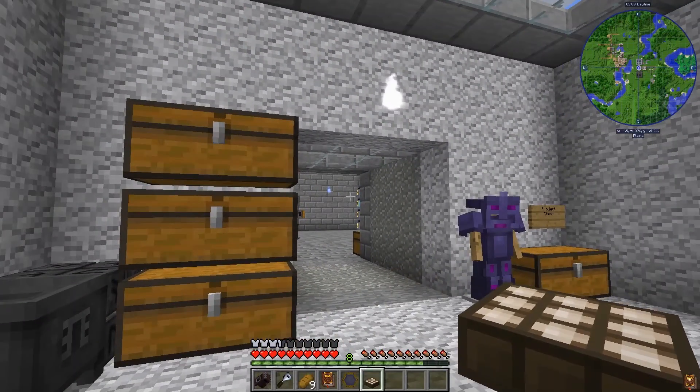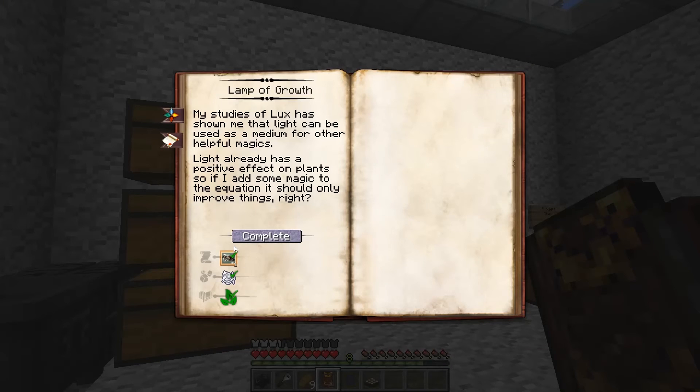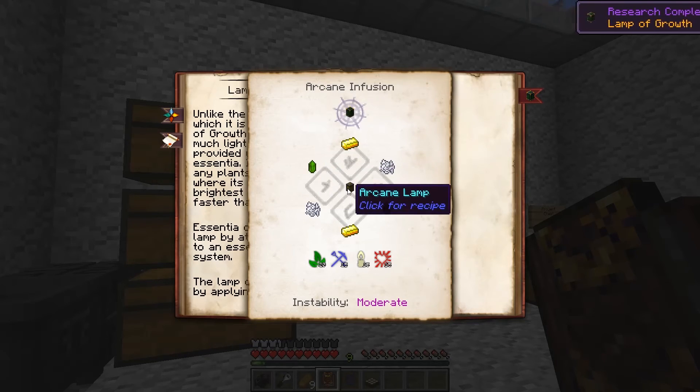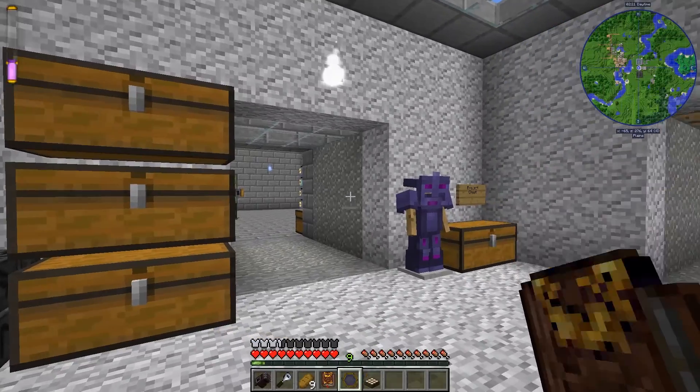There we go — a Theory in Artifice. Back to the Lamp of Growth. We've got our Theory, so we hit Complete. To build one, we're going to need some Gold Ingots, some Bone Meal, Terra Crystals, and an Arcane Lamp. This is an Infusion Recipe. We'll need 20 Herba, 15 Instrumentum, 15 Lux, and 15 Victus.